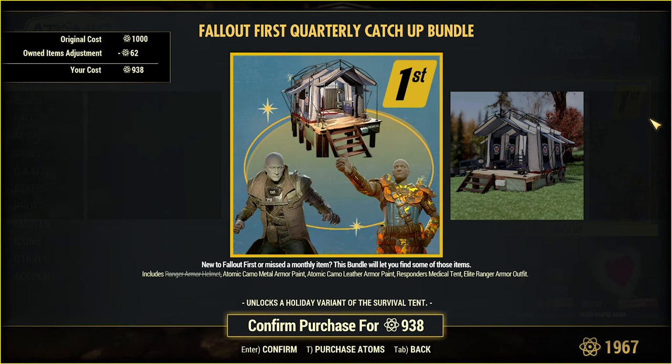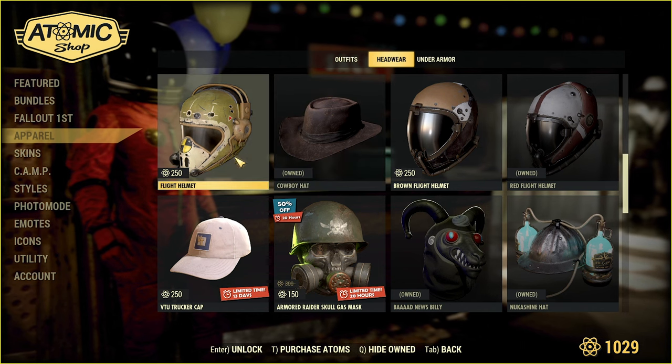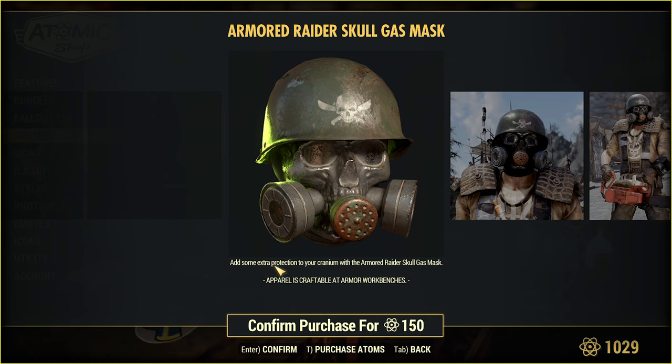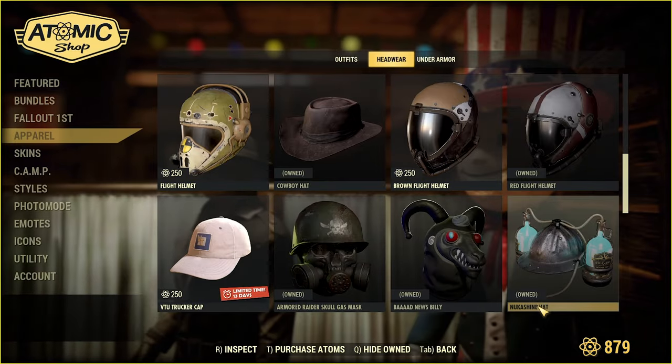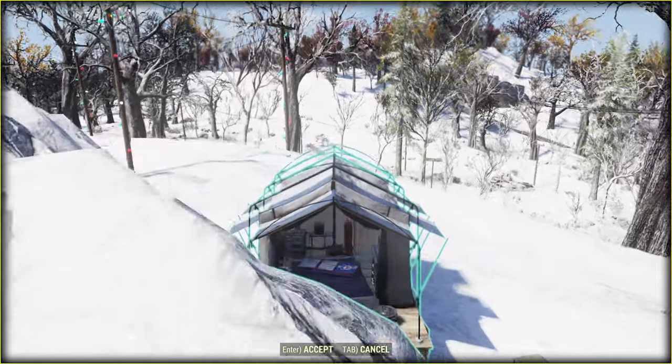The question you may have is if this Medical Tent has a workbench, right? Also, I want to check this Armored Raider Skull Gas Mask — it says 'add some protection to your cranium,' so that means one thing: more damage resistance, right? As always, we can craft it at the Armor Workbench, and I will check later if it provides damage resistance, but first let's see if the new tent has a workbench.